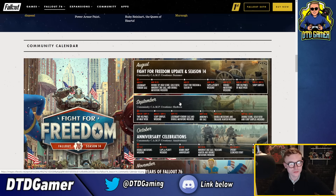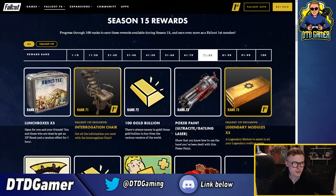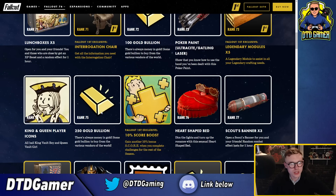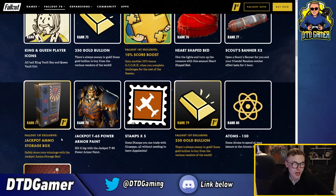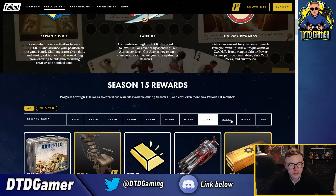950 atoms - and I'm really confused why they didn't update the community calendar at the same time. Going on: lunchboxes, an interrogation chair which is a bit of a reskin of an existing chair, 100 gold bullion, and the poker paint for the gatling laser - the color combination looks really cool but it's a weapon I don't think many people use. Legendary modules, King and Queen player icons, gold score booster, heart-shaped bed. Scouts banners, jackpot ammo storage paint, jackpot T65 skin, stamps, gold atoms, and a new circus vending machine which is pretty funky - it's got a lot of different bits and bobs on it.